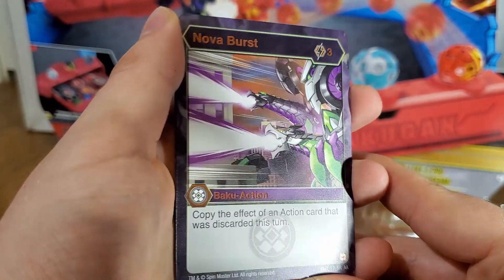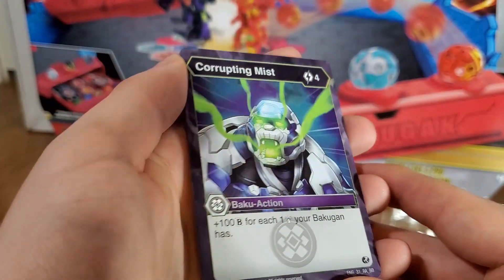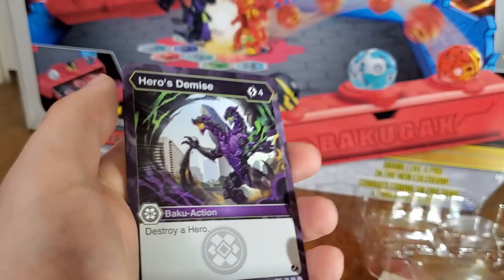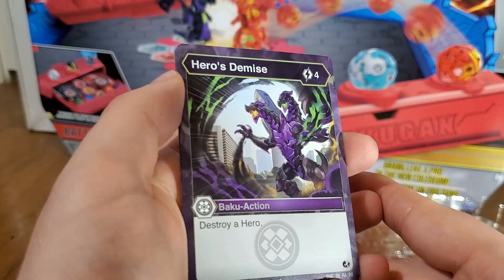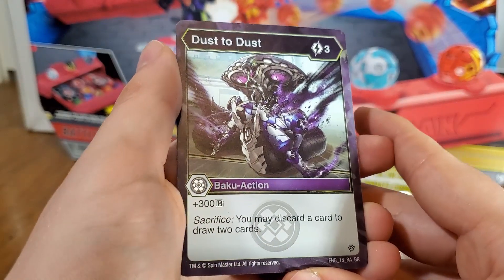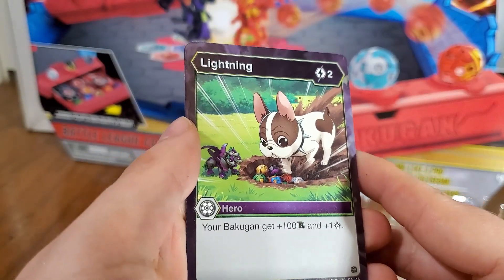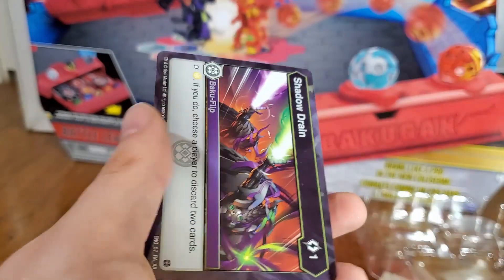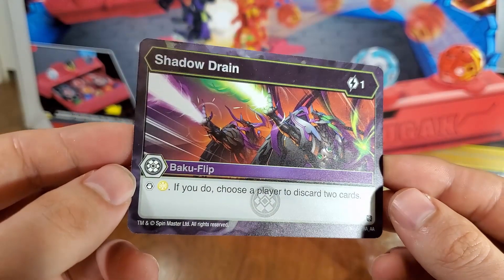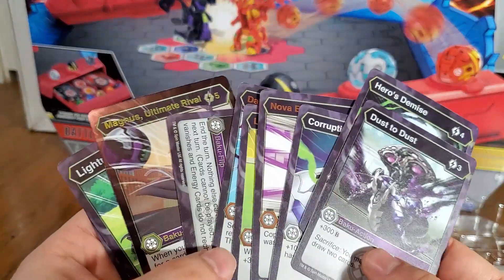Nova Burst: copy the effect of an action card that was discarded this turn. That's cool — I don't think I've seen that before, that's really good. Corrupting Mist — no foil on this one, it's just a rare. Plus 100 for each damage a Bakugan has. Hero's Demise: four energy to just destroy a hero — good card. Dust to Dust: 300 B-Power, Sacrifice — you can discard a card to draw two cards. Another good darkest card. The other Lightning — I love that art. And the last card is Shadow Drain: stop an Auralist, and if you do, choose a player to discard two cards. That's another awesome card.